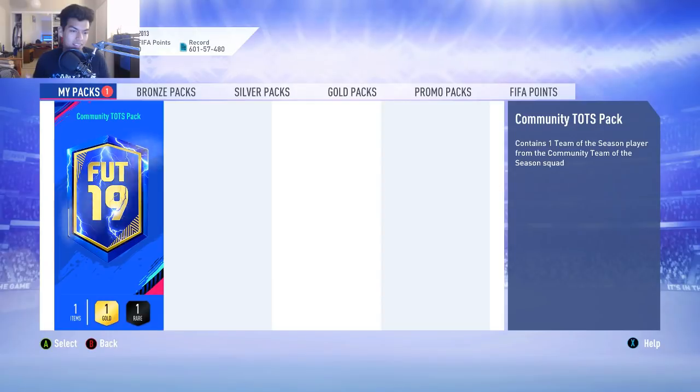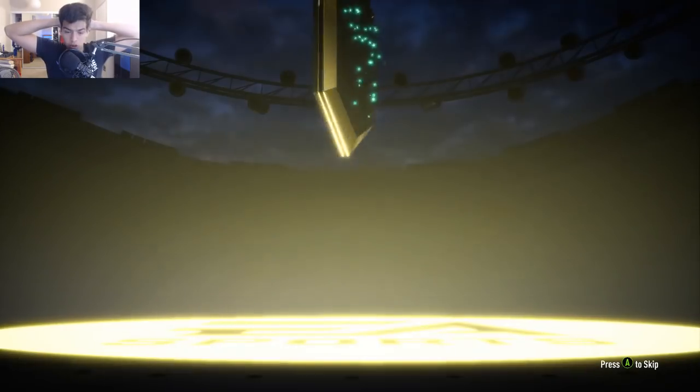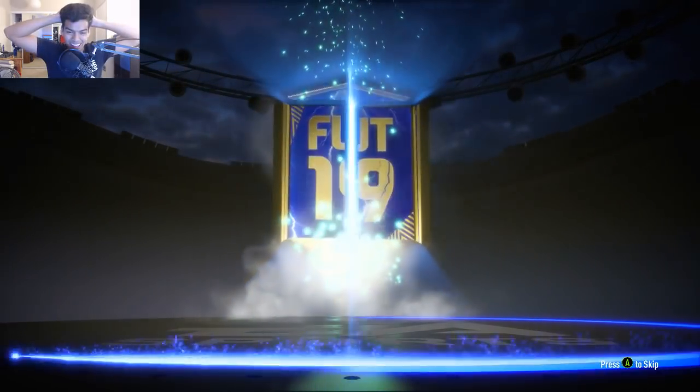Community Team of the Season pack - we have Ibra, Allen, Carrasco, just so many players. Sissoko - I really hope I don't get Onana, Rodri, or Sissoko. One of those three would actually kind of annoy me. Even if we don't get a very good player, a player over 86 or 87 rated in general would be enough. I pressed A, I'm going to do it. EA please - it is a walkout, which is always a nice start. Look at that blue fire.